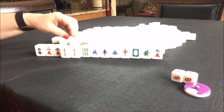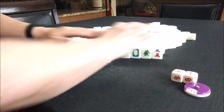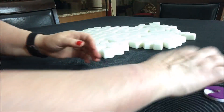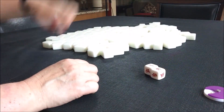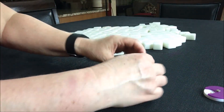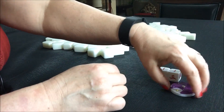I would sacrifice this pair if I drew into 13 orphans. Now we are on north round. This time I'm temporary east and I rolled a seven. One, three, five, seven — we're west again. So we are seated in the west seat, and north is the wind of the round.